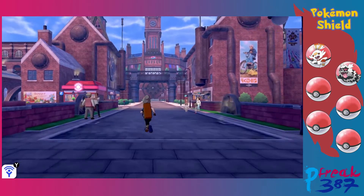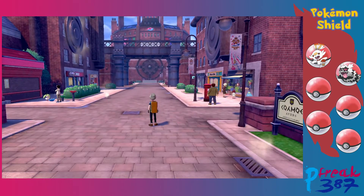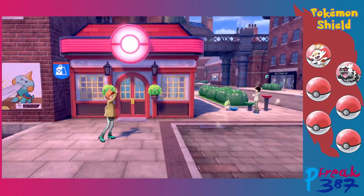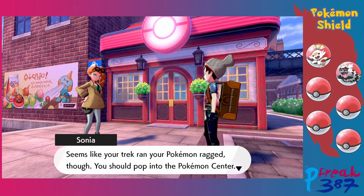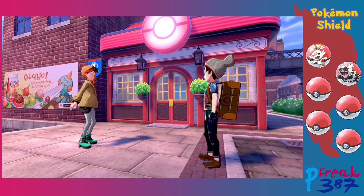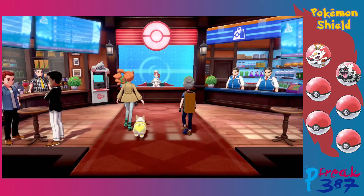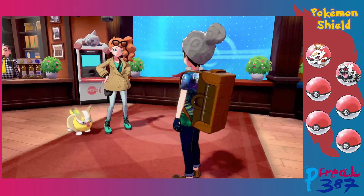That looks like the building we need to head to — and who the hell is that in front? Well, hello Sonia. She says it was quite a feat making it through the wild area, and suggests we pop into the Pokemon Center. There's also something in here she reckons we'll get a kick out of — the Rotomi, a Rotom information service. It's a handy machine for trainers where you can customize your league card.